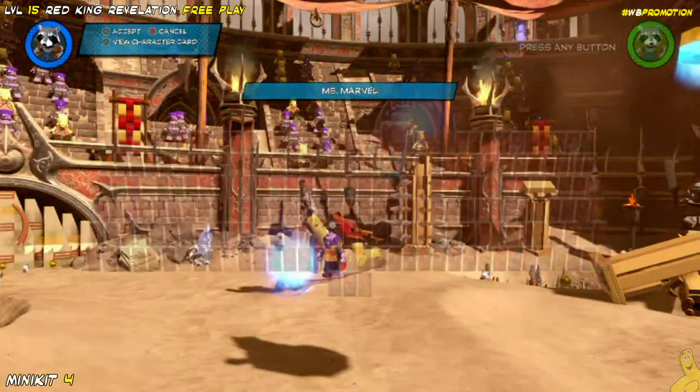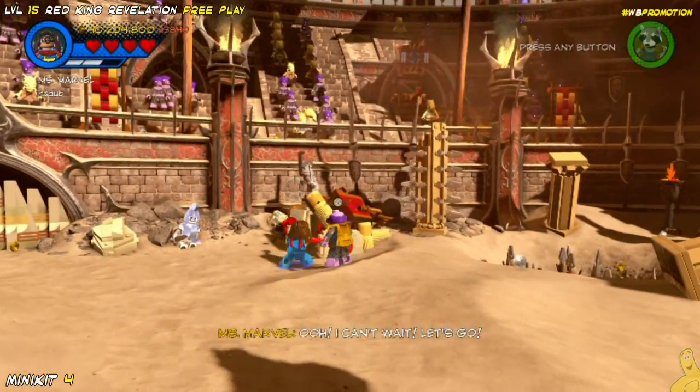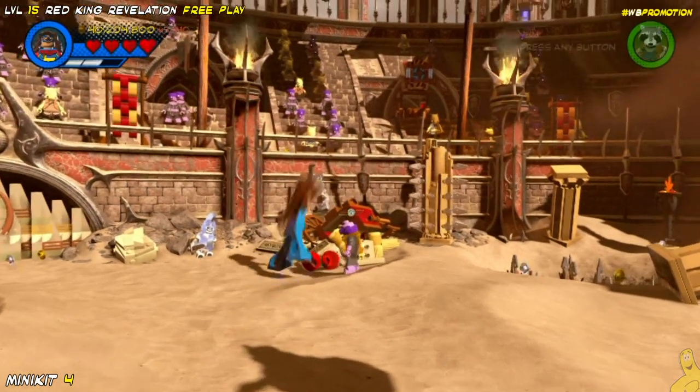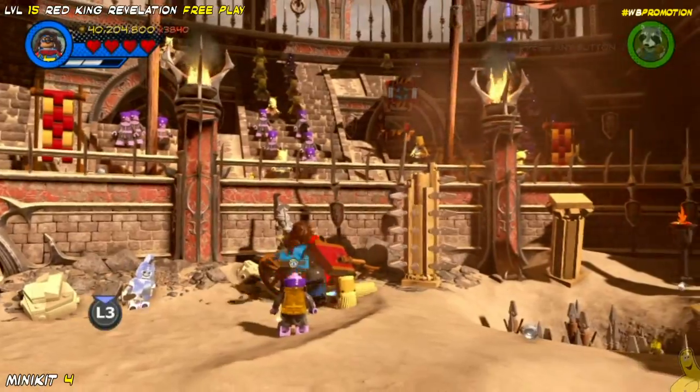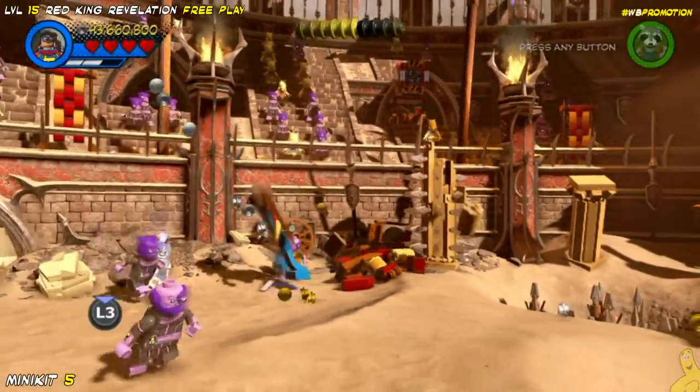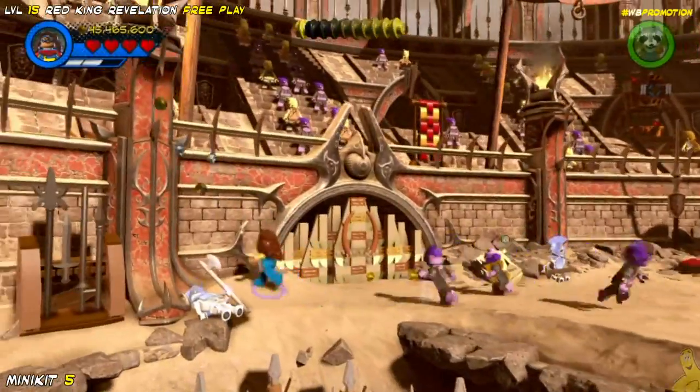We're going to switch to a character who has the double grapple ability, because we've got another minikit right here! I told you they were back to back. No quick links needed. In this particular case, we could have smashed this building that was kind of covering up our minikit and preventing us from getting in there, but I had to wait for those other bricks to disappear.